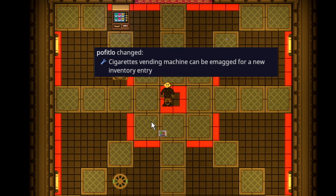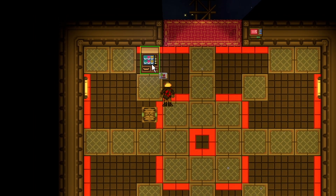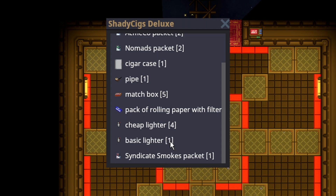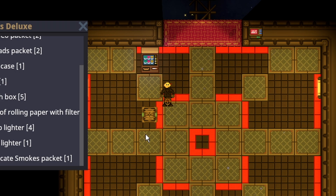The Shady Sigs Deluxe machine has been made even shadier. Syndicate agents with a cryptographic sequencer, otherwise known as an emag, can now emag the machine to gain access to the syndicate smoke packet. Emagging it doesn't have any sound, so it's relatively safe if you do it quickly.